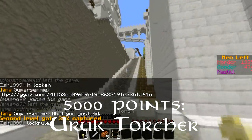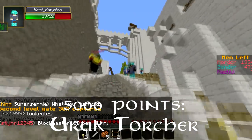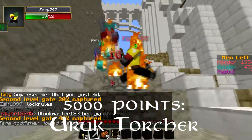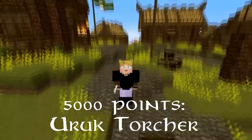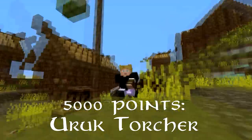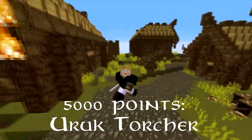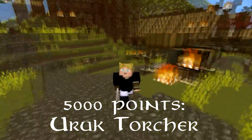Finally we have the Yuruk Torcher. This guy loves fire — he comes with 3 throwable torches which cause mayhem by spreading fire around. He can be played on Eridus or Minas Tirith, and will cost you 5000 points, but it's worth it for the firepower. As well as the torches you get an iron axe, chain chestplate, iron boots and leggings.